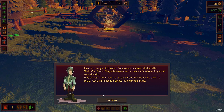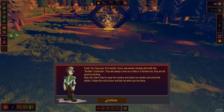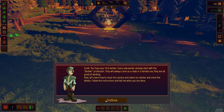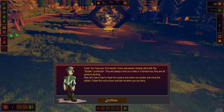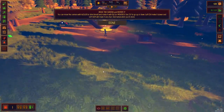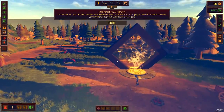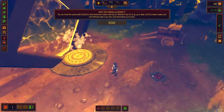You have your first worker. Every worker already starts with the builder profession. They will always come as a male or female one, and they are all great at working. Now let's learn how to move the camera and select our worker and check the details. I'm going through the tutorial first, just because I think it's a good idea for you guys to see the start of the game and all its glory.